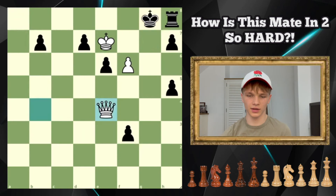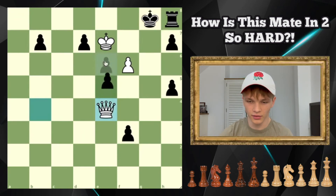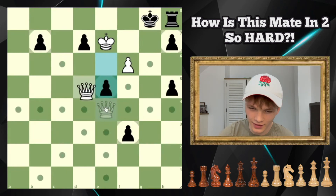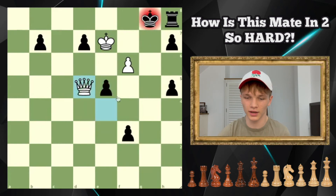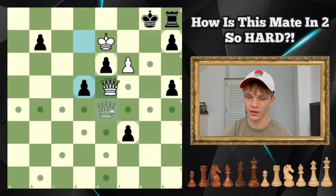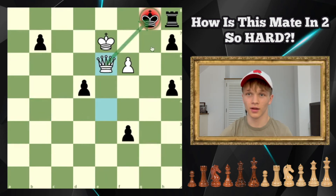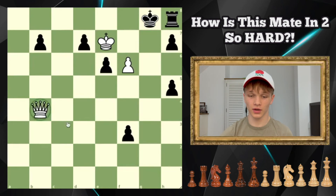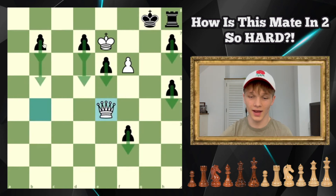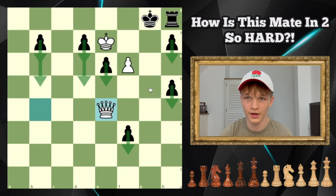Black could move the b-pawn to b6 or b5 — let's say b5 for the sake of argument. But then the queen drops into a8 and delivers checkmate along the back rank. You could play e5 — that looks fine, doesn't it? Nope. Because then this diagonal is weakened and we can get onto it with the queen and deliver mate on d5. And then you realize that the only other moves are d6 and d5, both of which leave this pawn unguarded so we can capture it with checkmate.